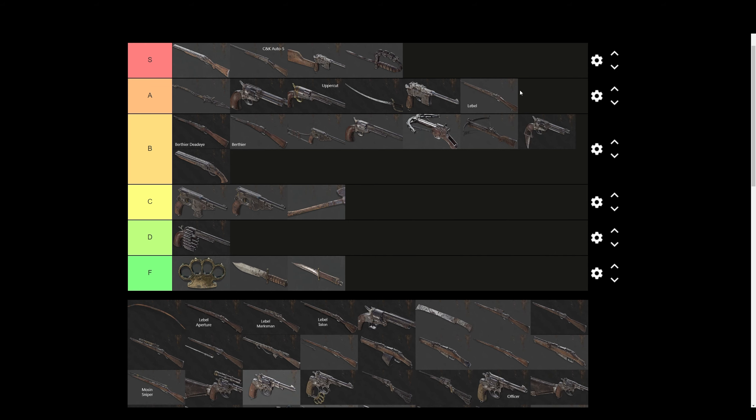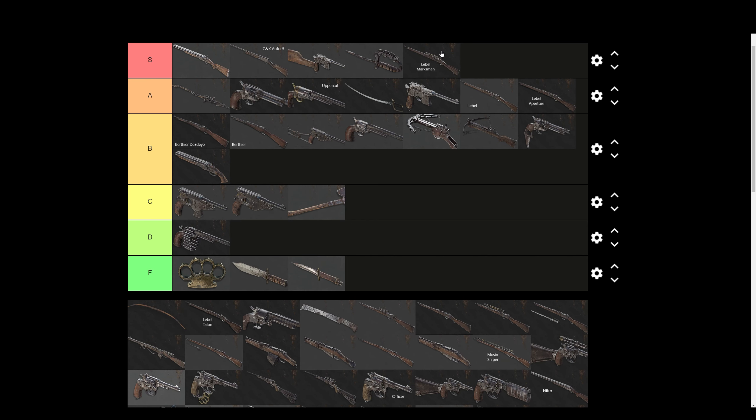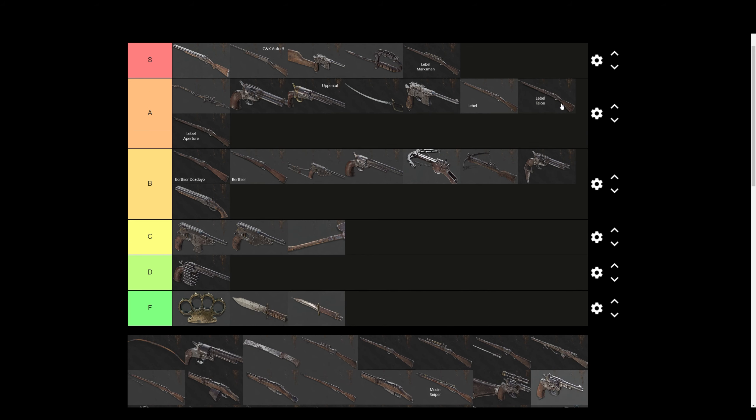LaBelle — A tier. I mean, 10 rounds, good fire rate, decent price tag, and good iron sights. The Mosin version is better in my opinion simply because of the iron sights. LaBelle aperture you can turn on or off. These two are basically the same weapons. LaBelle Marksman is S tier — this thing feels like a cheat code if you have the trait where you don't come out of the sight after firing a shot. LaBelle Talon again is A tier. I just feel like the three LaBelles are basically the same with tiny differences.